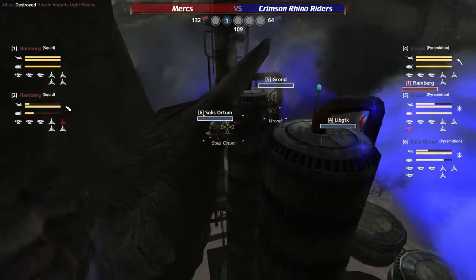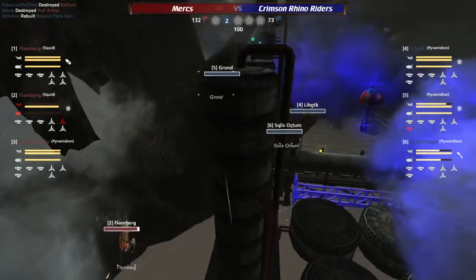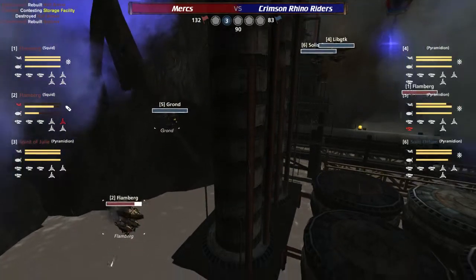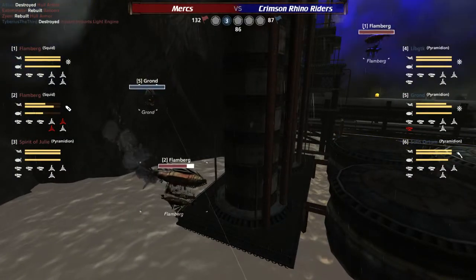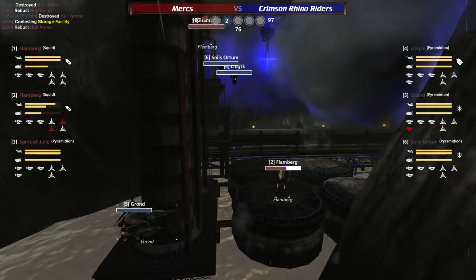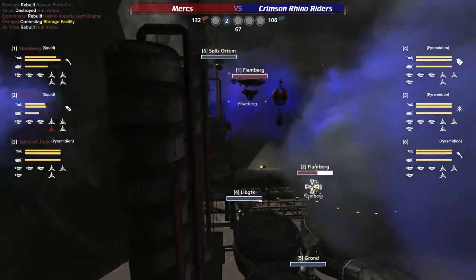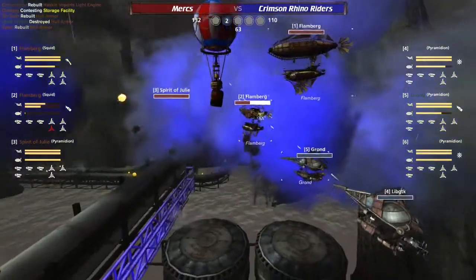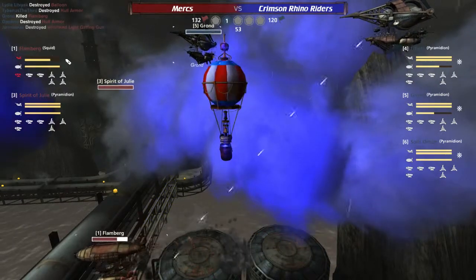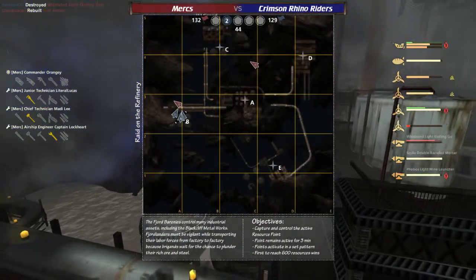These squids are going to have a real problem facing the Crimson Rhino Riders in a straight fight. The squids are going to have to use their maneuverability — distract, harass, slow them down, and use their speed to cap the next point while they're unaware. At this point, I think the momentum of the Crimson Rhino Riders has gotten underway, it's in full swing, and it's going to be very difficult to derail them. All the Crimson Rhino Riders are built to do is slaughter as quickly as physically possible. That is their ammo for this matchup — they are going to kill off the Mercs as fast as they can.